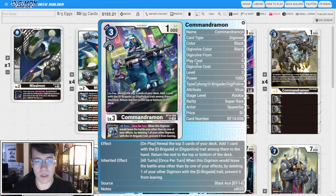Four copies of the BT14 Commandermon. On play, reveal the top five of your deck, add a card with D-Brigade or Digi-Police among them to hand, and return the rest to the top or bottom. The Inheritable is our generic protection effect — when this Digimon would leave the battle area other than by one of your effects, by deleting one of your other Digimon with D-Brigade trait, prevent it from leaving. That's good because it doesn't specify the Digimon itself has to have D-Brigade, just the one you delete, so we can get protection on our Chaosmon or level fives as well.